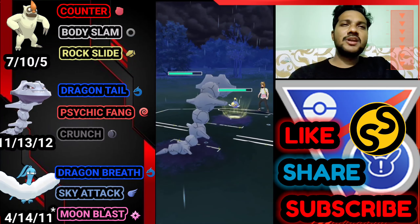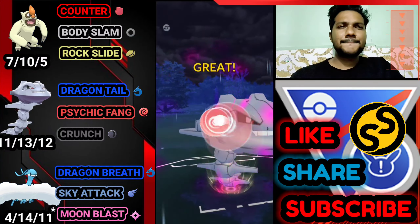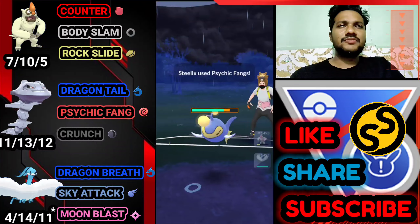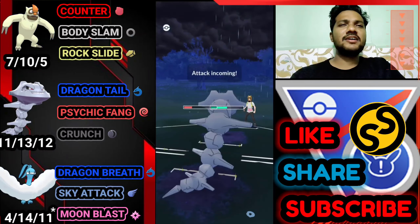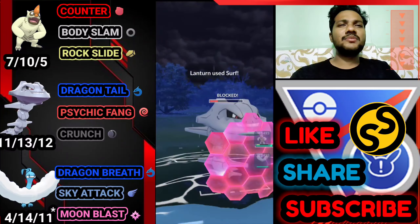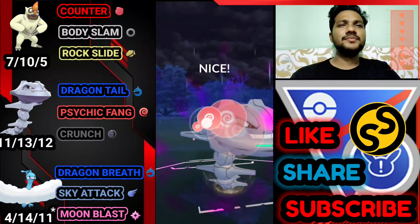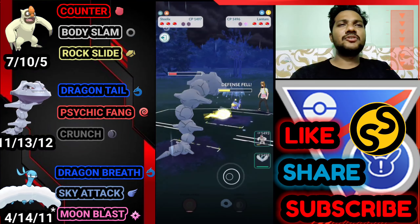If he uses his shield, I'm going to use shield as well. We just did the catch — it's Sky Attack. He can still survive. He brings Lickitung. Let's go for the Psychic Fang to drop his defense — Dragon Tail does decent damage. Let's go for another Psychic Fang.